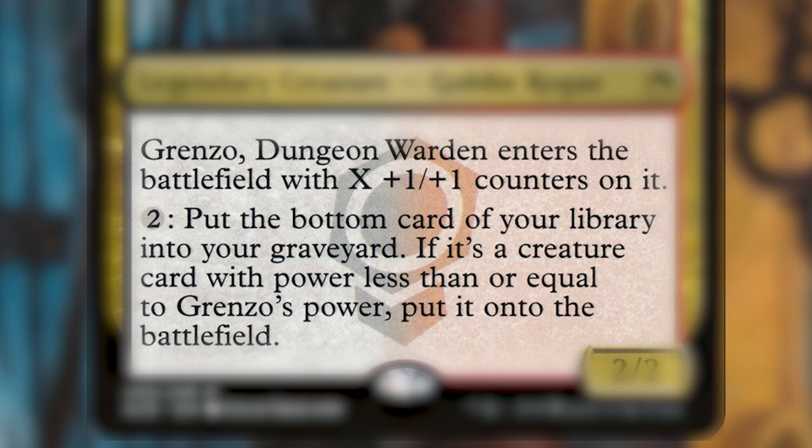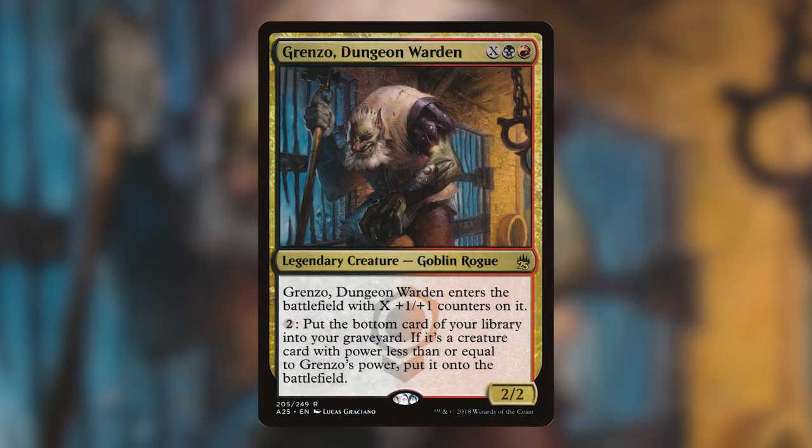If it's a creature card with power less than or equal to Grenzo's power, put it onto the battlefield. Grenzo might be my most favorite Rakdos commander that I have ever built. Long-time watchers of the podcast will know that I've been trying my hand at Rakdos builds in the past, which is a newer color combo for me to explore — not really something that I'm a particular fan of — and I'm trying to find my right niche for this. Grenzo ticks all the right boxes for me as a commander with unique strategy, unique card pool, and a bunch of really powerful synergies.